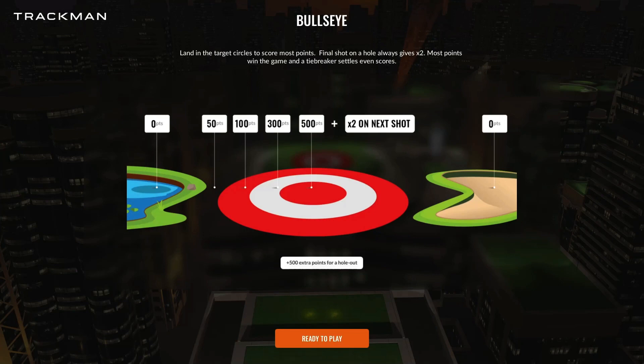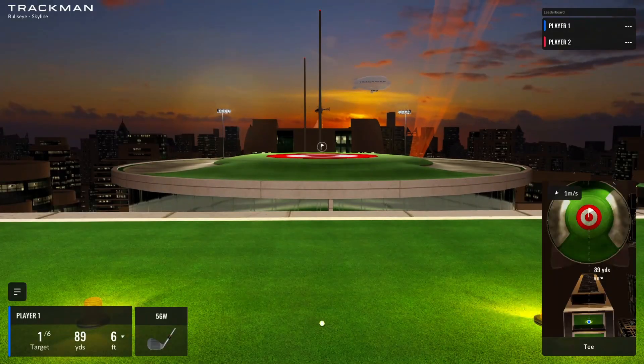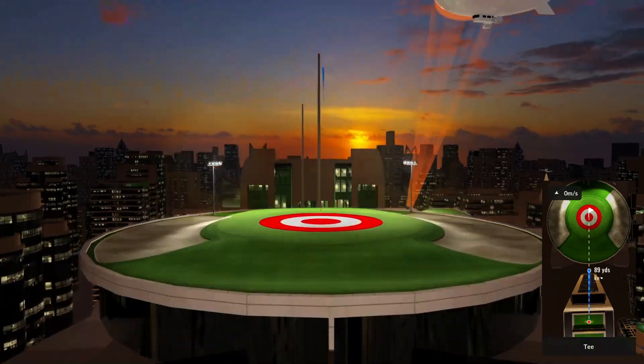Just like a dartboard, the closer you are to the center of the bullseye where the pin is, the more points you get. In addition, if your shot ends up within the innermost ring right next to the pin, there is a multiplier for your following shot — so obviously get it as close as you can. We'll breeze through a couple of shots so you can get used to the user interface and see how it hands off between players.